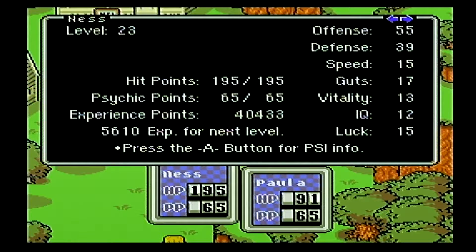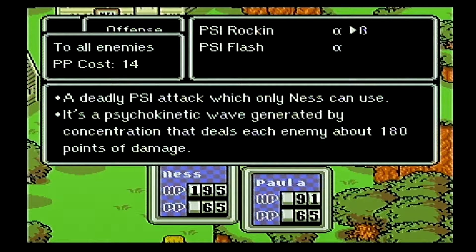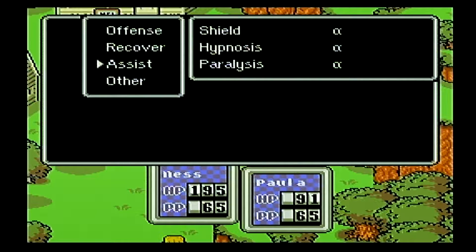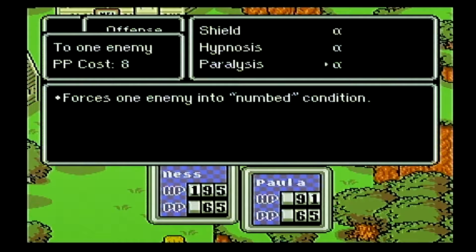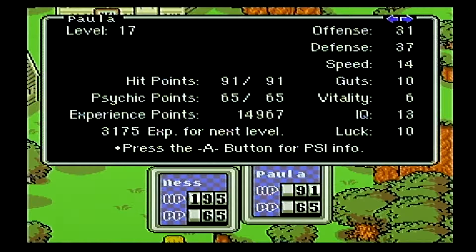I've done some grinding, and now I am at level 23 with Ness. I have PSI Rockin' Beta, and of course I've had Flash. I have Life Up up to Beta now as well. I have a whole bunch of other abilities — Shield, Hypnosis, Paralysis. I believe the boss at the end of this dungeon is susceptible to Paralysis. We'll have to see when we get there, if I remember correctly.